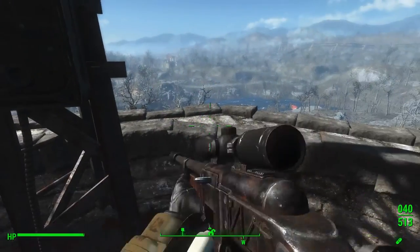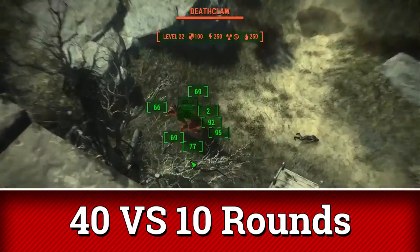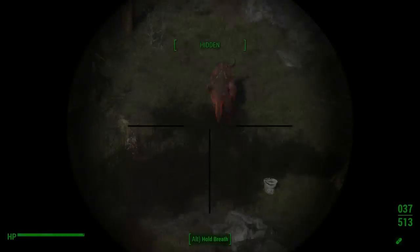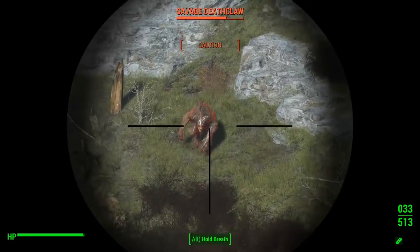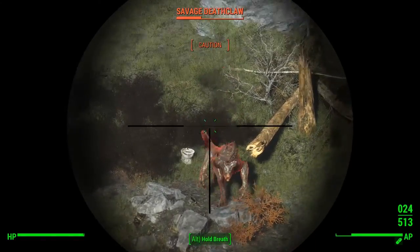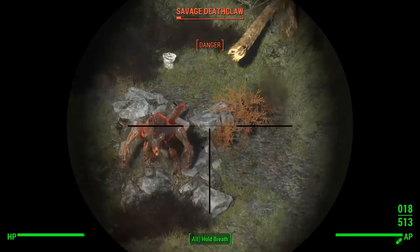And another thing I haven't mentioned yet is the magazine capacity. The Guardian Overseer can be upgraded to hold a massive 40 rounds — that's 40 shots before you have to reload. The Hunting Rifle only has 10. 10 rounds versus 40. Do you understand now why I say that this is the best general-purpose rifle in the game?